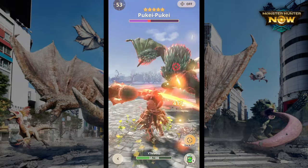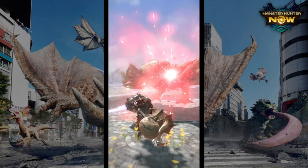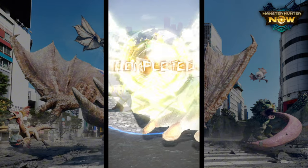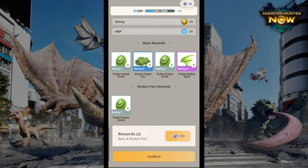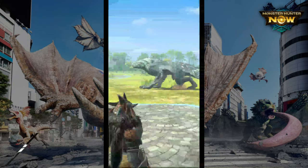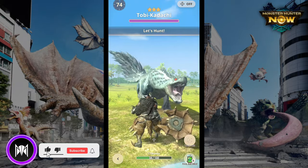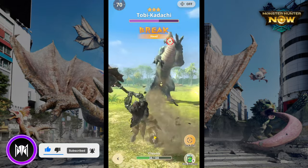For the legs, we're going with the Diablos legs for Slugger 2. Someone in my comments mentioned more stun damage on the hammer is obviously good, and these are the only solid leg pieces with two ranks of Slugger. Alternatively, if you want to use this build with any weapon, just replace these legs with the Kulu-Ya-Ku legs for Critical Eye.